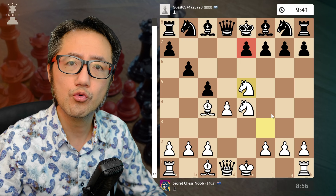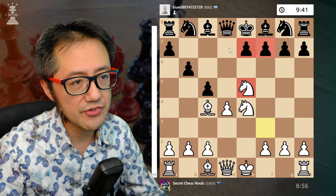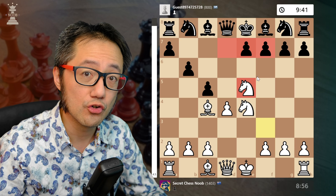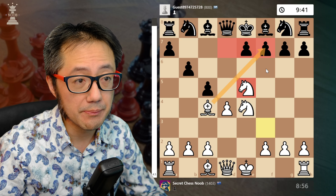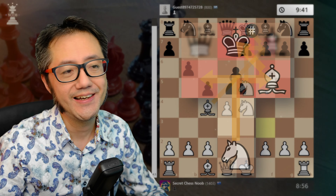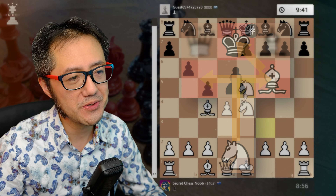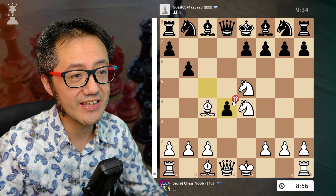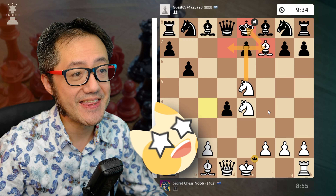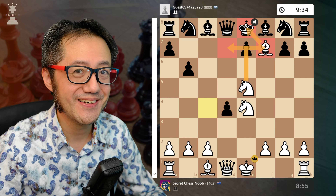Any time the e-pawn in front of the king hasn't moved, this checkmate pattern can become available, and beginners and intermediate players often won't see it. The knight covers two key squares, so the king has nowhere to go if put in check. The bishop puts the king in check, defended by the knight — an unexpected checkmate. My opponent plays the wrong move and captures; bishop takes f7 — that's checkmate. Good game!